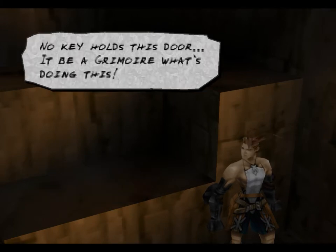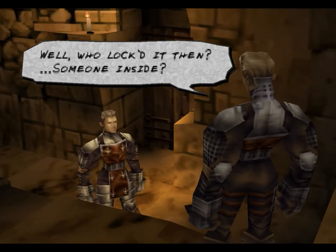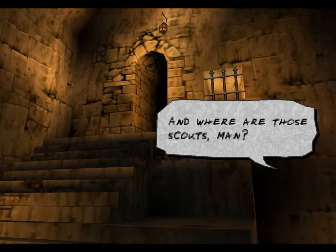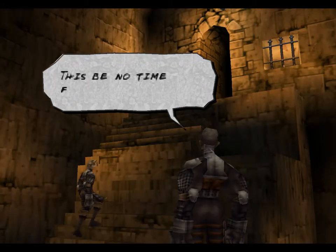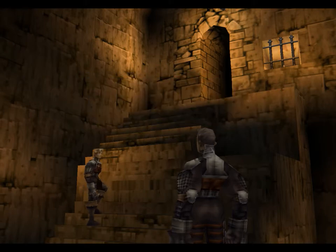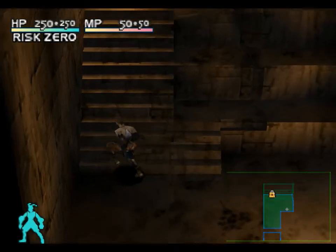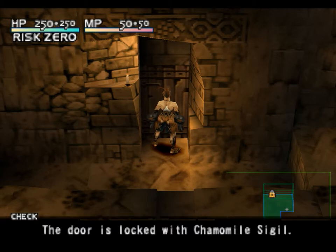Locked doors — they are a dangerous thing. The game helpfully tells us which doors are locked by the nice little lock symbol on the map.